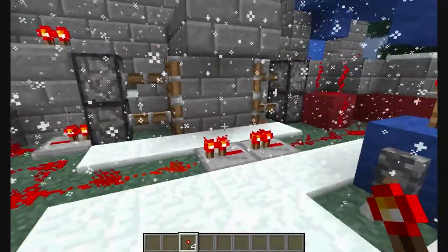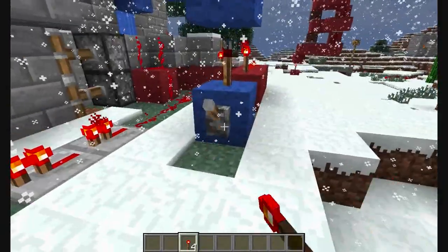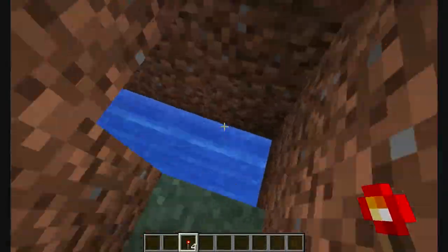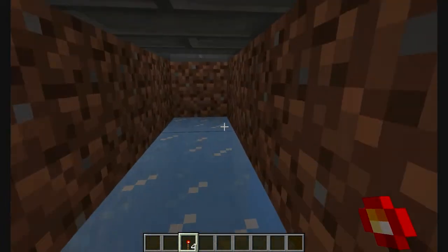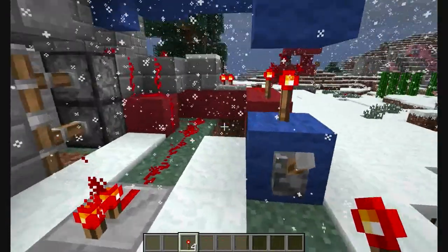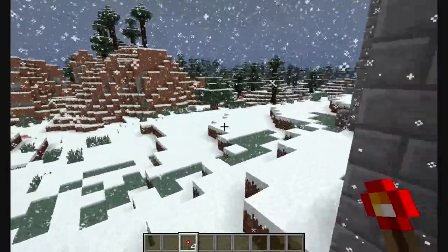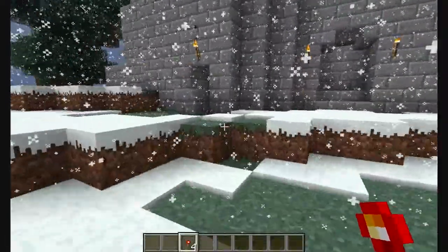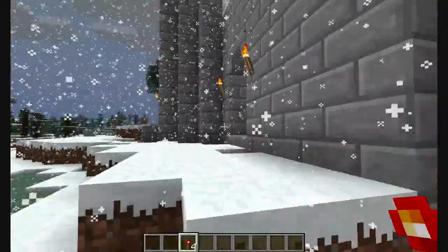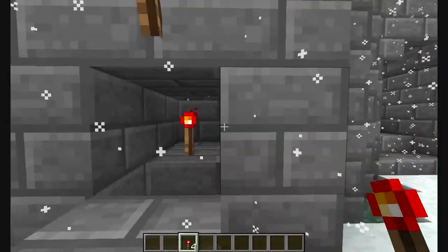So again, thanks for watching everybody. Hope you enjoyed it. Hope you may be inspired to build your own little door. And the other thing I should mention is that ice can be melted through glowstone, so don't put any glowstone down here to illuminate it, or torches or anything that would melt ice — keep it away from this little channel. That would be bad. But yeah, you can fancy it up however you want. You can use whatever blocks you want. But that's the basics of the redstone torch powered door — a renewable redstone torch powered door with torch retrieval.